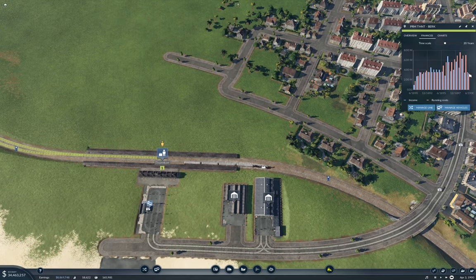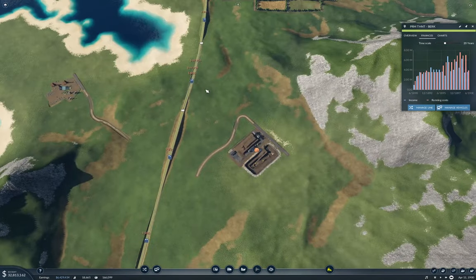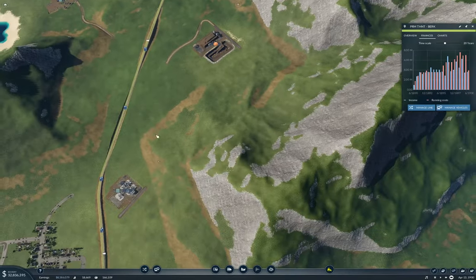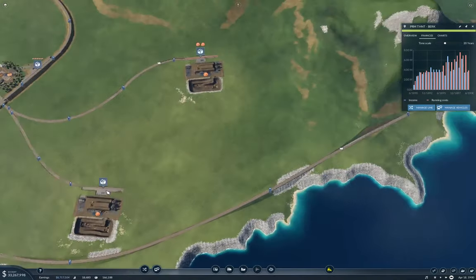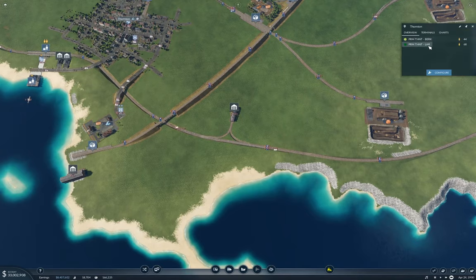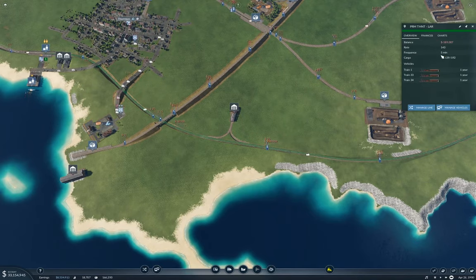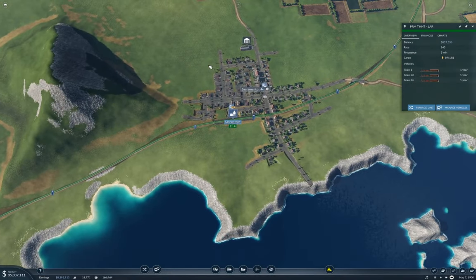That's definitely better. Even if it just breaks even, I'll be happy, because then I'm not losing money. I'll keep running that the way it is. And this line — the other one to Laredo — yeah, it's doing better. I may bring it up to five car coaches at some point as well, but I'm not sure of that for sure.